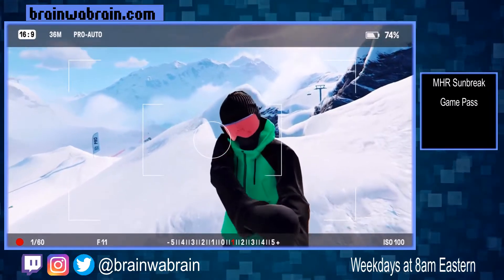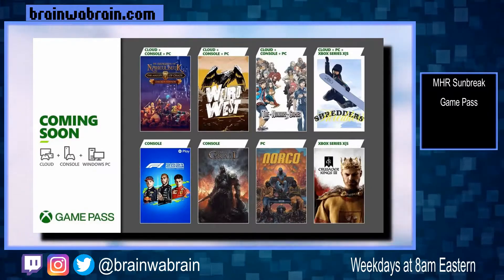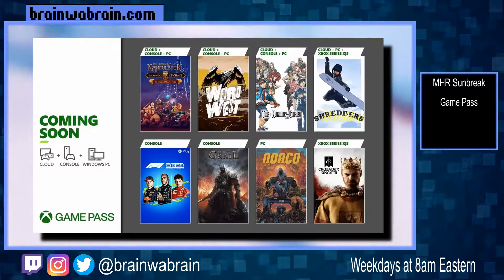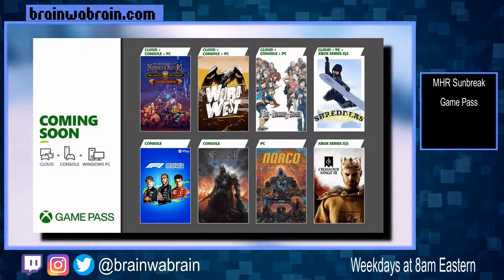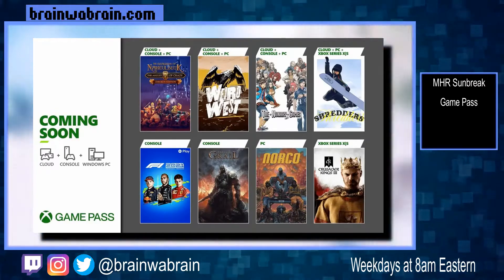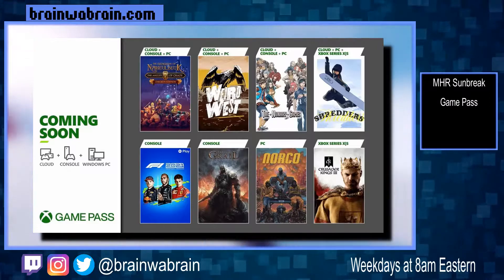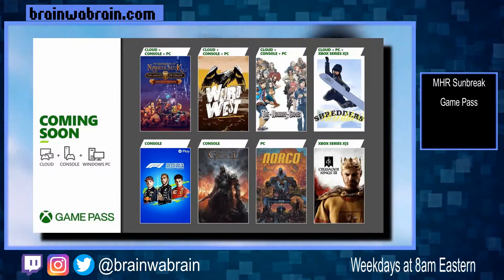Next let's take a look at the Game Pass games that are coming out for the last half of March. On March 17th we'll have Shredders as well as Dungeon of Naheulbeuk, and Shredders is going to be a day one release. Then on March 22nd we'll have Tainted Grail: Conquest and Zero Escape: The Nonary Games. Then on March 24th we'll have Norco and F1 2021, and Norco will be a day one release for PC on Game Pass. Then on March 29th we'll have the console version of Crusader Kings 3, with the PC version available now. And finally on March 31st we'll have Weird West, and that's going to be a day one release on Game Pass.